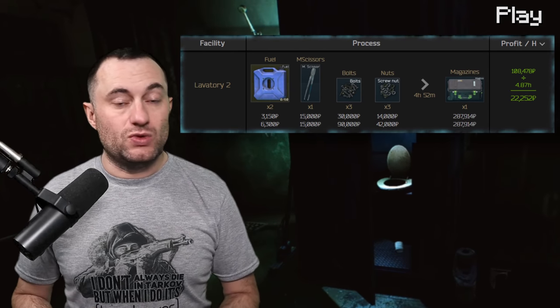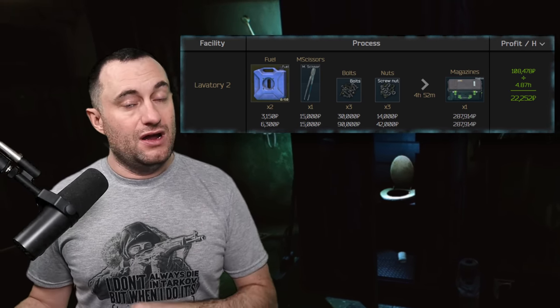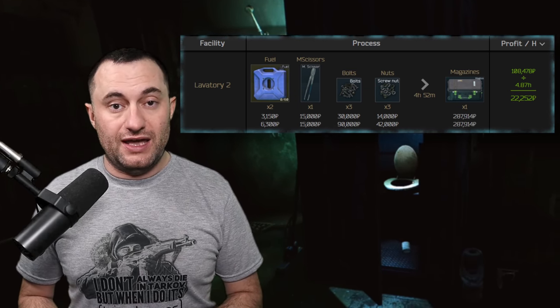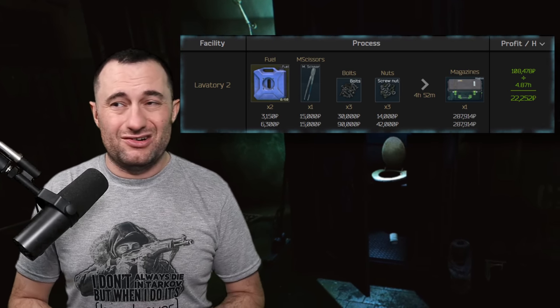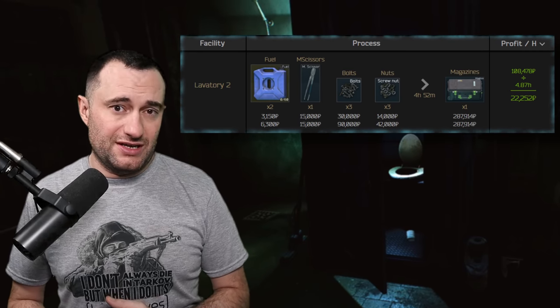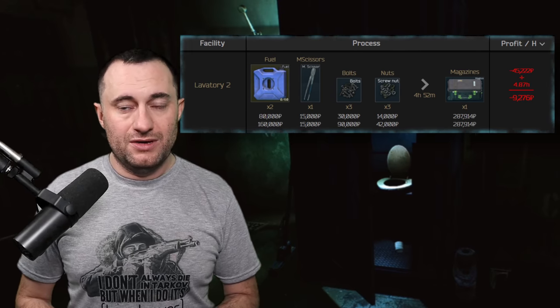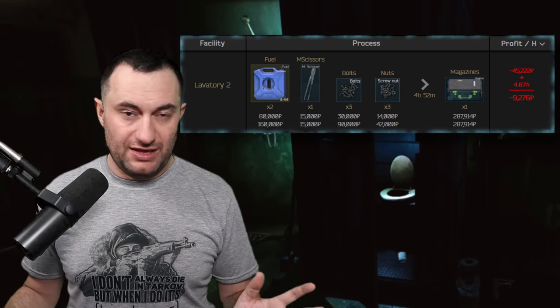The mag case craft can make really good money right now. I only use blue fuel cans — buy them off the flea market or find them in raid, burn them down to zero in my generator, then use those empty blue fuel cans to craft mag boxes. This makes about 100–110k in profit: get your scissors for about 16k, bolts for less than 30k, and nuts for less than 14k. Important: you must use up those fuel cans first. If you buy them unused at 80k each, that completely eats your profits.